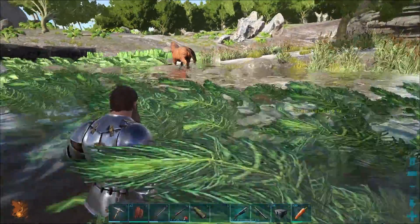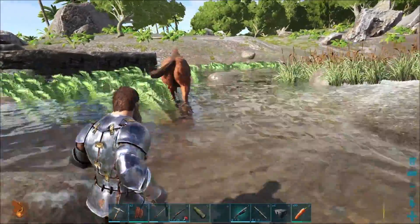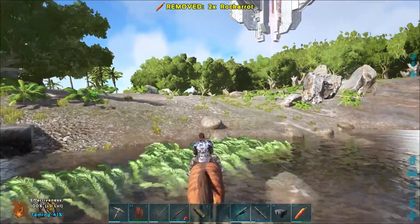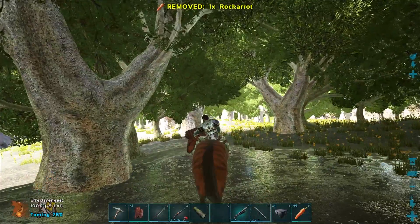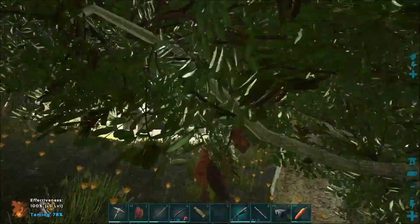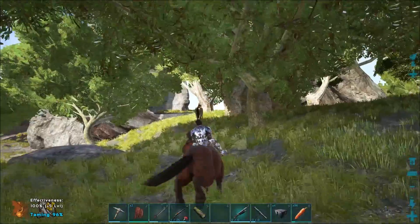In order to tame it, what you're going to use is either a vegetable or a berry. The preferred vegetable are rock carrots. You put that in your 10th slot and sneak up on them, press E and then press E again very quickly to mount the Equus. Now you're going to go for a little ride and every time it bucks you, you're going to press E to feed it another rock carrot. There's also a kibble that you can use which involves a trodon egg and I'll give you the recipe to that in the description below.